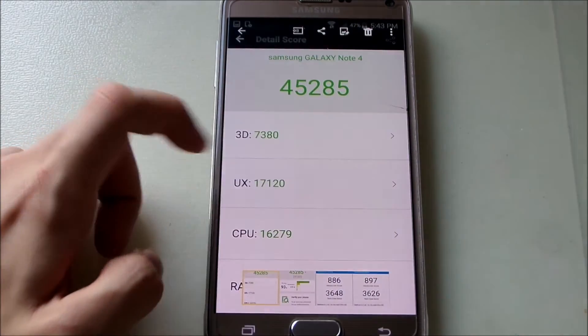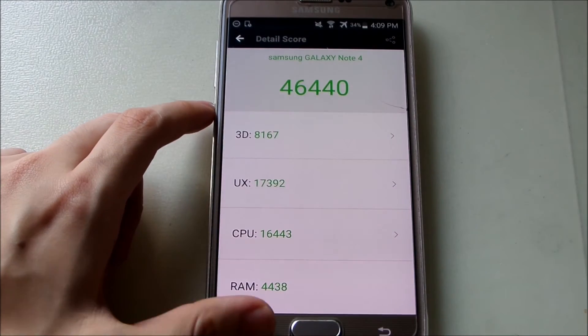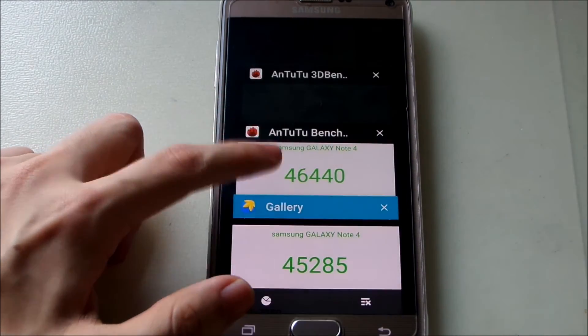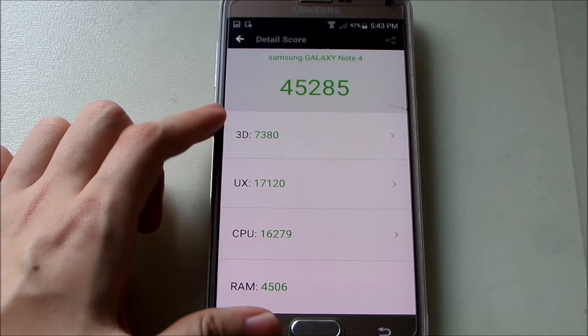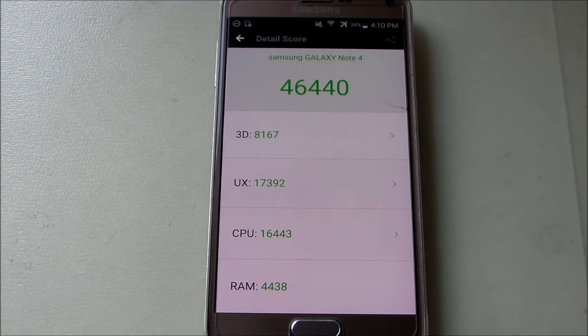Comparing the other categories: UX is roughly the same at around 17,000 on both. The CPU score shows a minor improvement on Marshmallow. For RAM, Lollipop had around 4,500 versus 4,138 on Marshmallow — a slight reduction. Overall, the only category that increased significantly was the 3D graphics department.